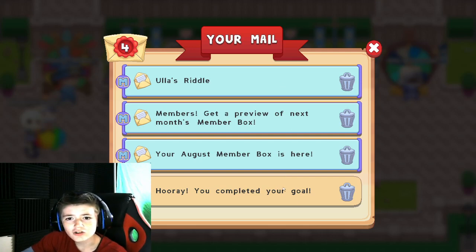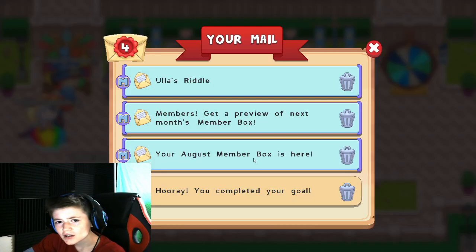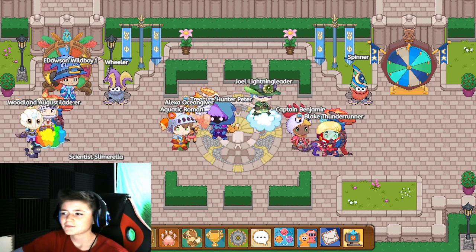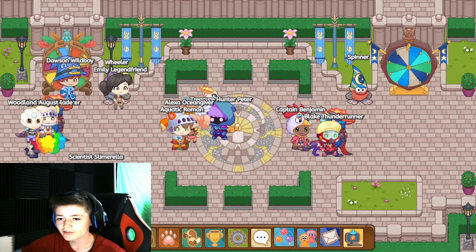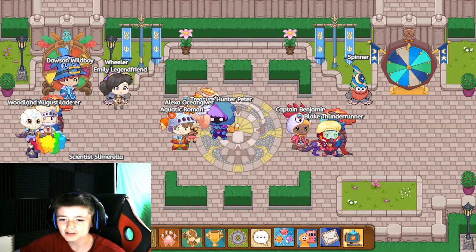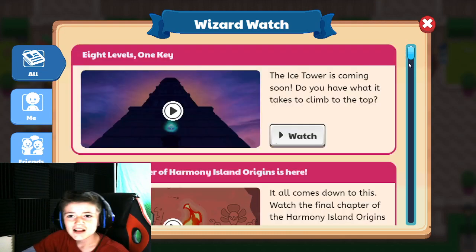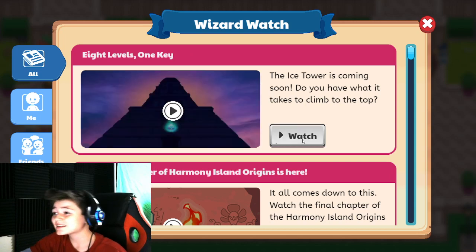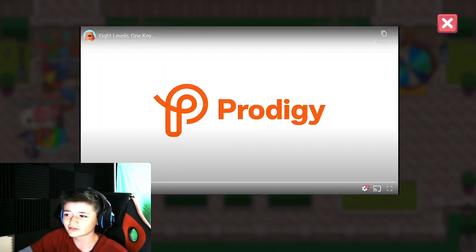I don't know if this is for memberships only or not. Actually, it's not in your mail. You're going to have to click this. You're going to have to look for this little box with three smiley faces on it, and then click it and go to Wizard Watch. Once you're in here, you're going to see the brand new 8 levels, 1 key video. And in the video, they just show a very little teaser of a new boss.